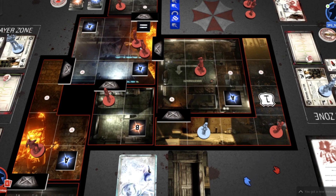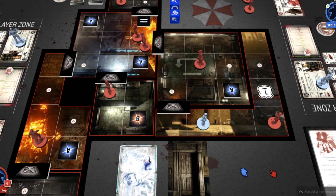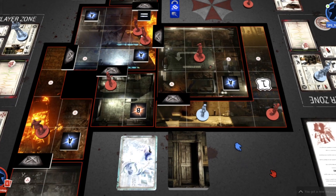Now we move into the reaction phase. There are no enemy turns in Resident Evil, but any enemies on the same tile will react to you as you run past or make noise. This enemy will have a reaction — zombies have a range of zero, meaning the target must be in the same square. Since it can't attack, it will move instead, lurching after me one square. These other enemies won't react because they can't see or hear me yet. If this door were open, they'd react differently.